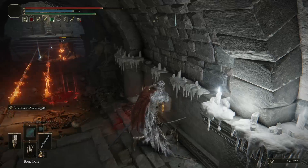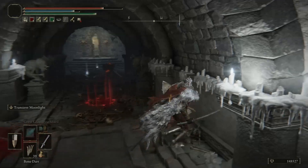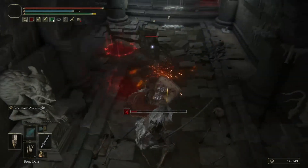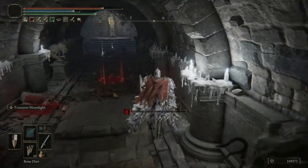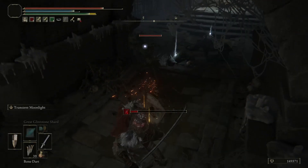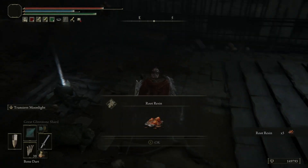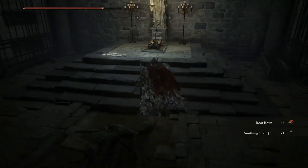Luckily, it's very easy to dodge them and get them to attack enemies. There was something else behind us I didn't notice. Again, be very careful as I think on the left side there is a sneak attack. In here you get five root resin, and if you're lucky you can get a drop off one of the gargoyles.